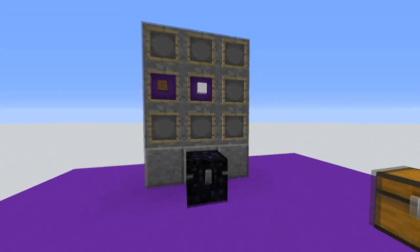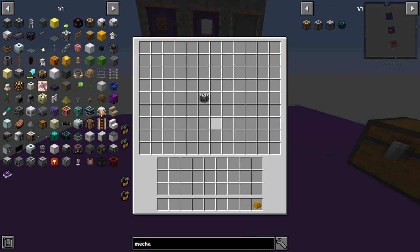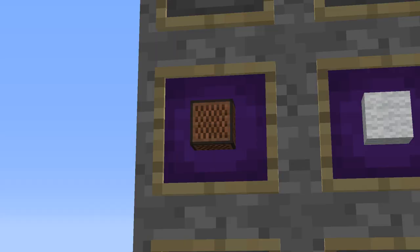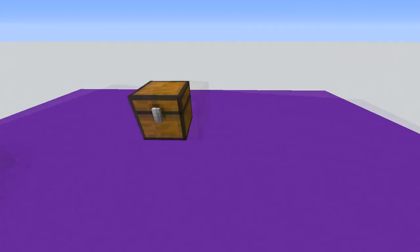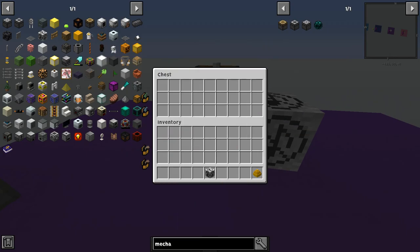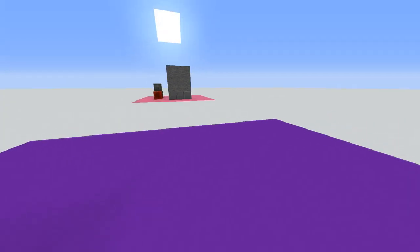Over here we have a really, really useful thing. If you hate how loud certain blocks are, this is the sound muffler. Very straightforward crafting recipe — it's a note block and a piece of wool. Now if we open this chest you hear how loud that is. We place down our sound muffler next to the chest and you barely hear it. It limits sound — so nice.